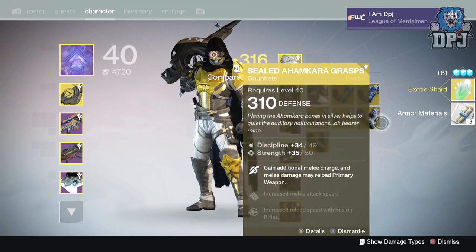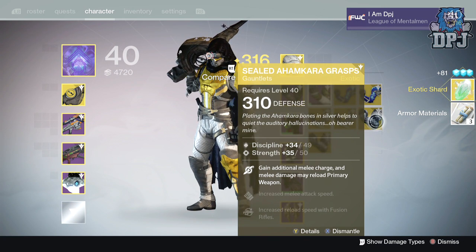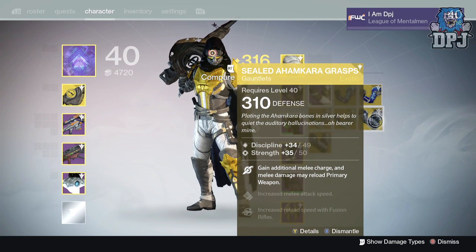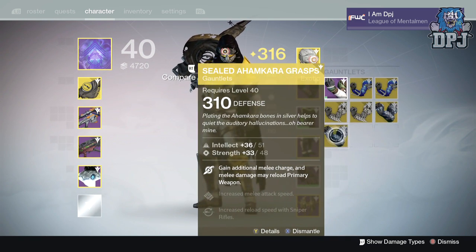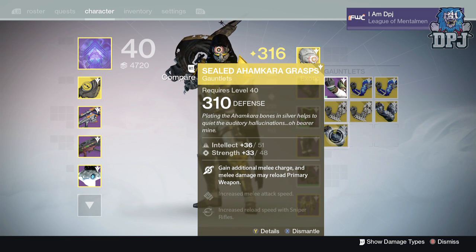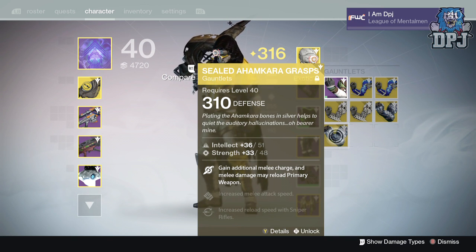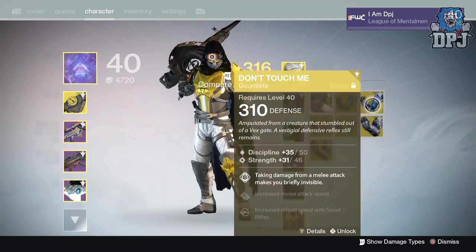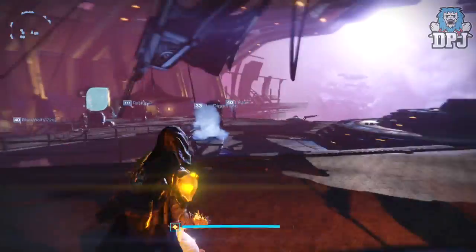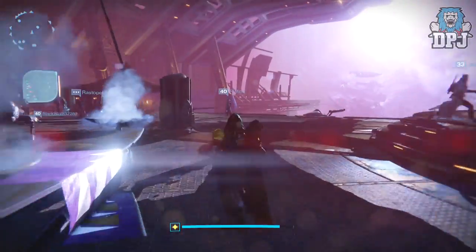These offer increased melee attack speed and increased reload speed of fusion rifles. I don't use fusion rifles. These also offer 46 discipline and 50 strength. Now this one is badass - increased melee attack speed and increased reload speed with sniper rifles, with intellect and strength. Obviously I'm going to be keeping these. I'll lock them and I've got one, two, three spares which I'll grab out of my vault now.